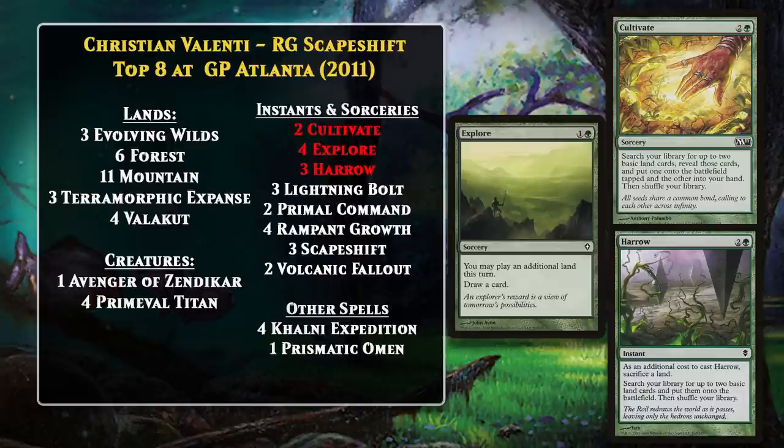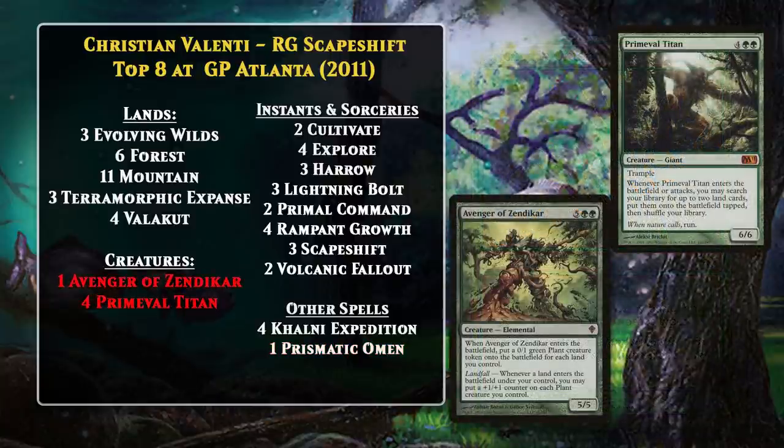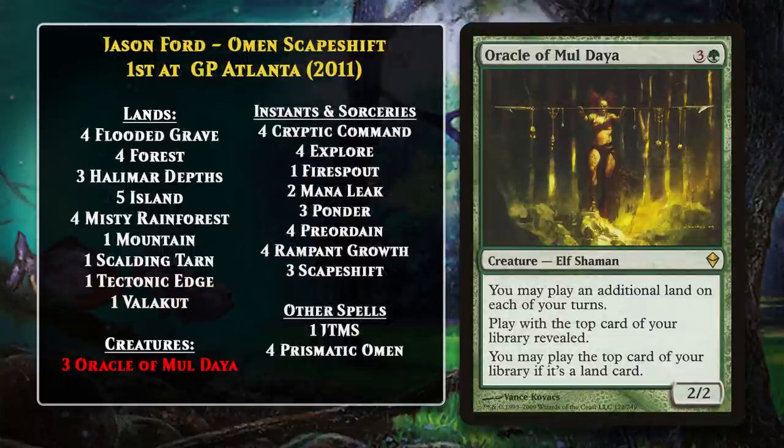In addition to running the Scapeshift-Valakut combo, it also ran Prismatic Omen — a card which would make it easier to kill your opponent with the Scapeshift-Valakut combo, since it made all of your lands mountains. But in addition to having the combo kill, the deck could also just power out Primeval Titan or Avenger of Zendikar. The Titan was a great fit because it was not only a massive creature, it could also help you set up serious damage with Valakut because it got you two lands when it entered the battlefield and when it attacked. In addition to Valenti's version, Jason Ford's Omen Scapeshift won the whole event — a more controlling blue-green variant that was all-in on winning with the combo plus Prismatic Omen. With four Prismatic Omens, you didn't need nearly as many lands in play when you cast Scapeshift, so it could go off even sooner. The deck also used Oracle of Mul Daya, letting you play lands off the top of your library, effectively drawing cards.